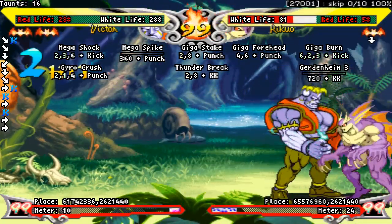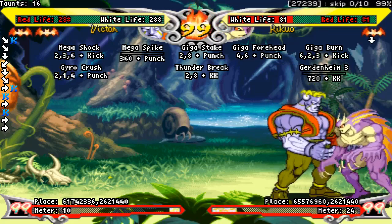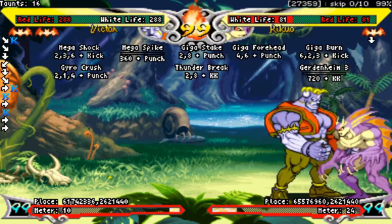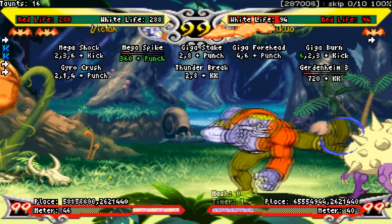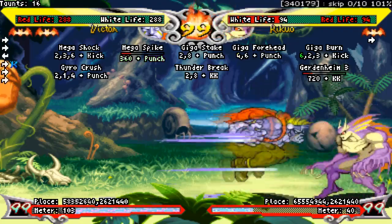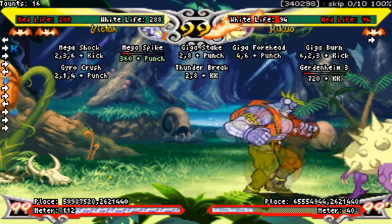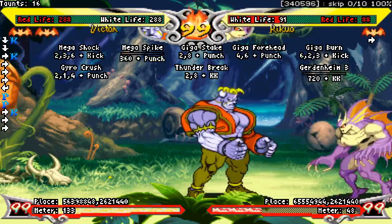This is actually a good thing, since far light kick outclasses this normal in every way except for startup frames. Despite far light kick's stubby range, it's actually one of your best pressure tools. It boasts an impressive plus 7 on block — the highest block advantage out of any of your standard normals. It will hit every character crouching, and it's special cancelable. Dashing LK is a fantastic approach option, which is plus enough on block to be a true block string with any one of your light normals.